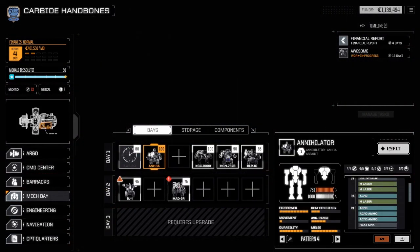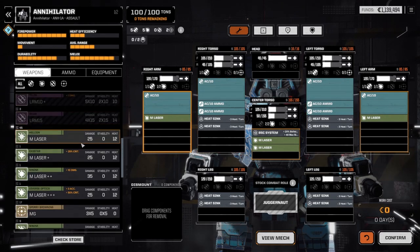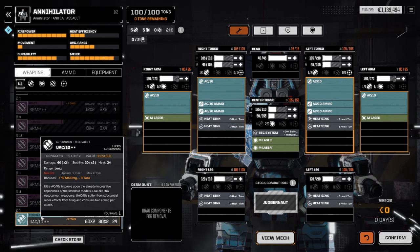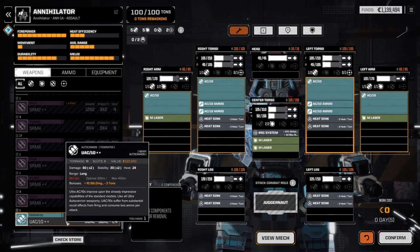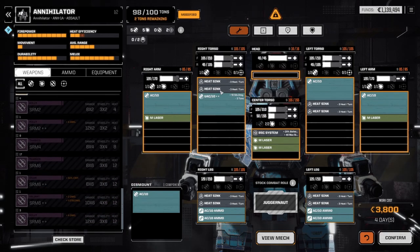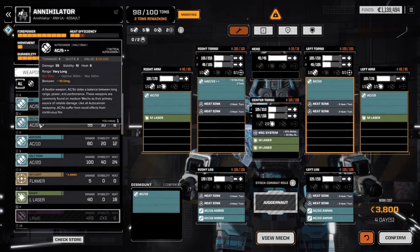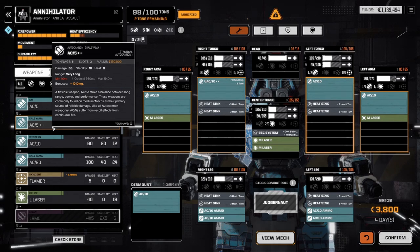Now, we have quite a lot of weaponry we can slap on the Annihilator. We could just leave it as is, and I think that would be fine. I'm pretty sure it just takes AC ammo, which we're going to put in the legs. Let's take off this one AC-10 and put on a UAC-10++. I don't think I have any other special ACs. These are 8 versus 10, which is 12 — there's no reason to have two AC-5s versus an AC-10. But this is plus 10 damage.